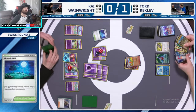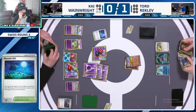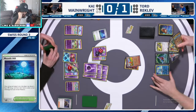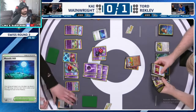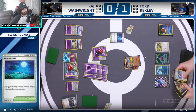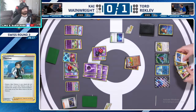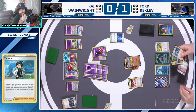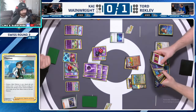Watch how Tord Reklev responds to this — this is insane guys, just look at this. This is the best response in the world. Unbelievable hand — I can't believe that this deck is actually this insane. Starting with the Luminosity getting us our Thornton, which is insane. You can see what we're gonna do with the Thornton guys. Bro, he played this game amazingly, absolutely immaculate.